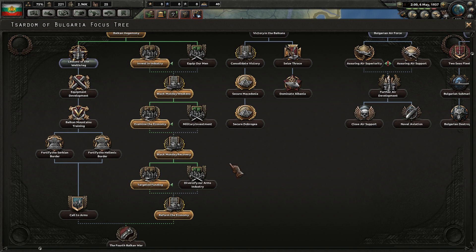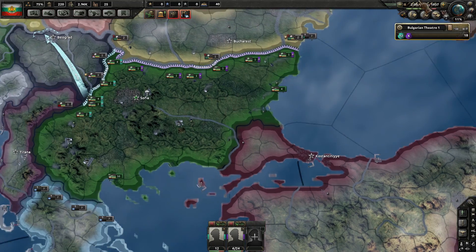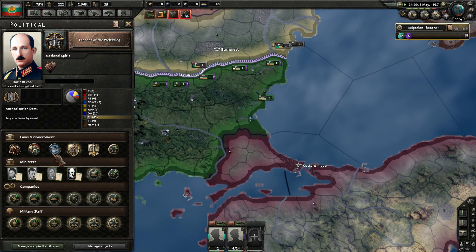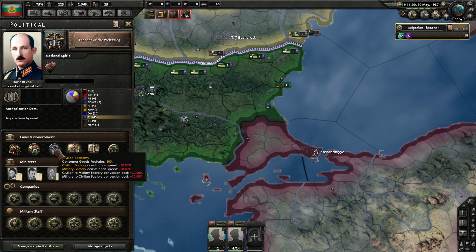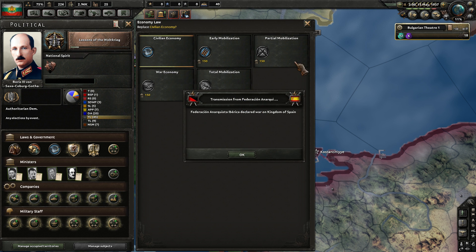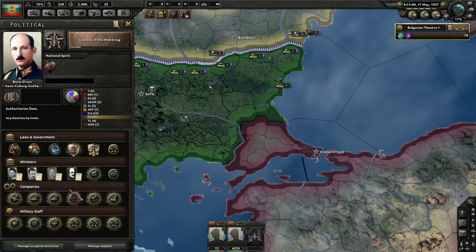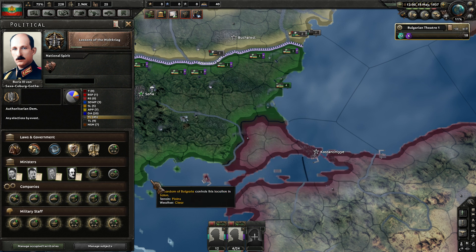The engineering company has 19 days left. After engineers finish out, our popularity is rising — we'll spend the political power there. Reform the economy is done. Let's go ahead — Spain is currently undergoing a revolution. Export focus, civilian economy, could go to early mobilization. Engineer company 1 is finished, motorized is done.